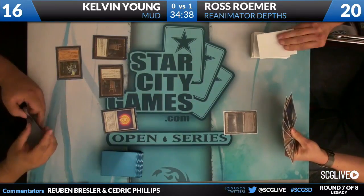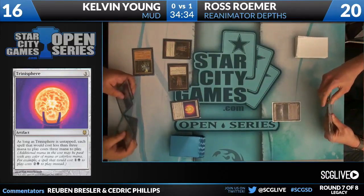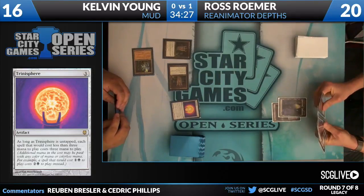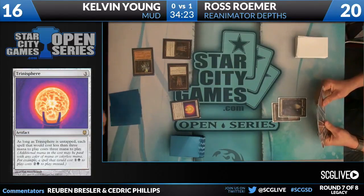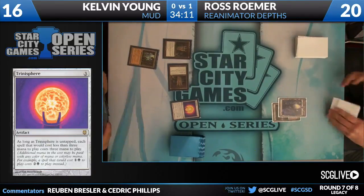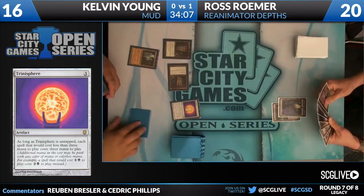That's exactly what it does. So if you cast a Brainstorm, which usually costs one blue mana, it would cost two colorless and a blue mana. There are always interesting questions that come up with the layering of Trinisphere — the easiest way to look at it is just: it costs three. Whatever you're thinking, it just costs three most of the time. How does it affect Force of Will? It costs three — you discard a blue card, pay one life, and it costs three.